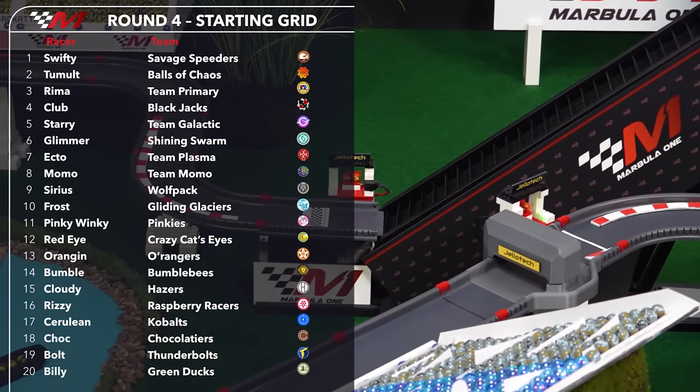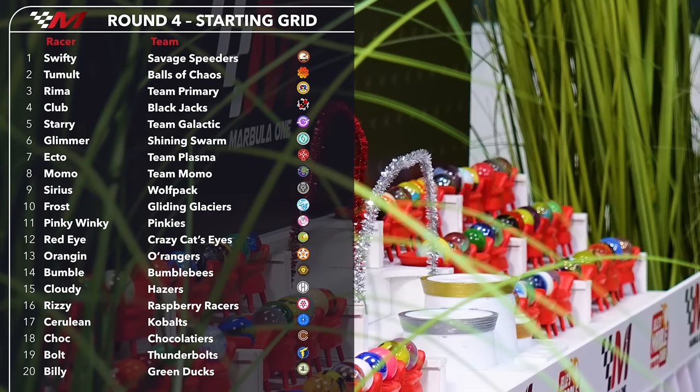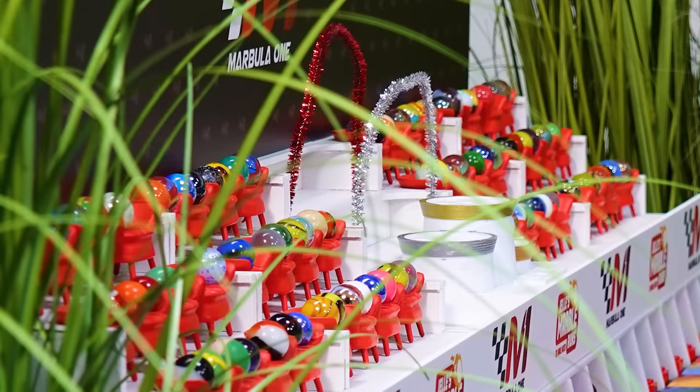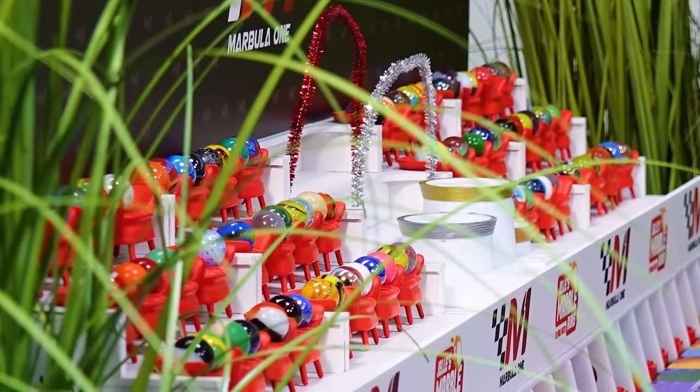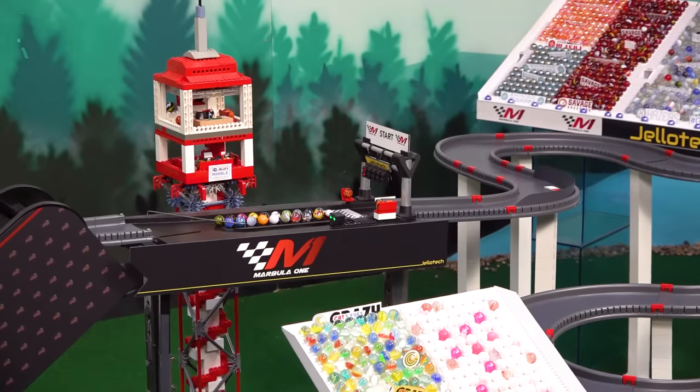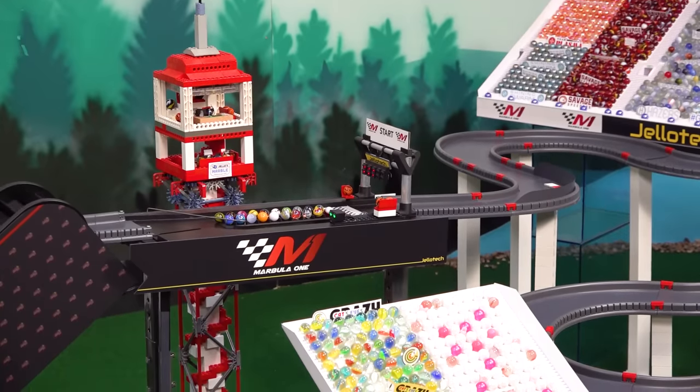They'll have to climb up the order and paddle quickly to make it up to the front, where Swifty sits on pole in front of Tumult, Rima, and Club on the first two rows. And that's a great view of the layout — more corners here than on any track on the Marbula One season.